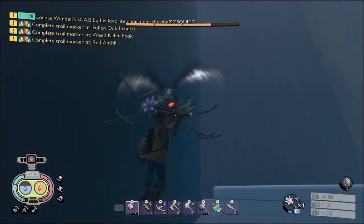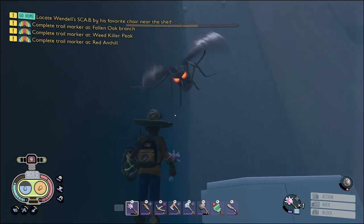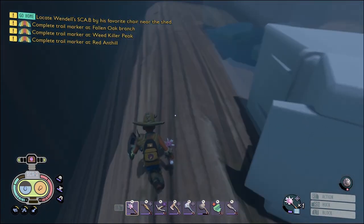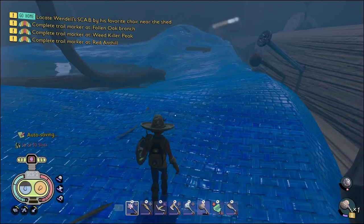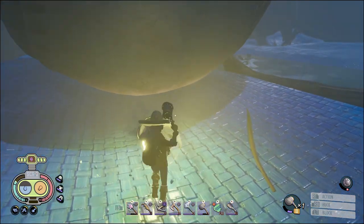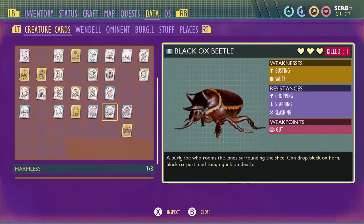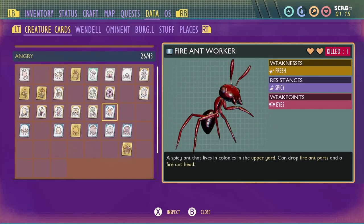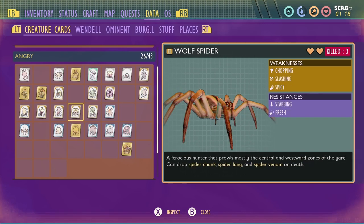Come here. Come here. Come here. Will you just come down here? That's what you get. I care so little about you, I'm not even gonna loot you. We'll have to come back for those - I definitely don't have room for mints. Alright. What was it that wolf spiders are weak to? I don't even see his icon. Why don't I see his icon? Because he looks like a little mite.